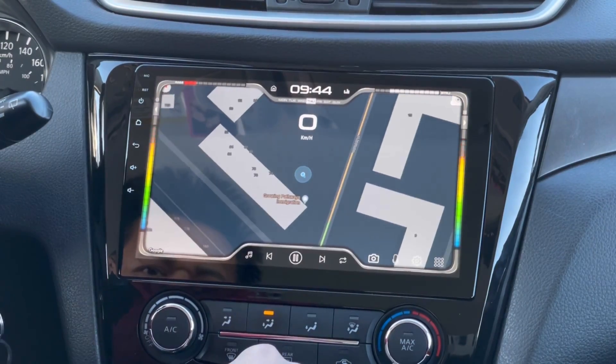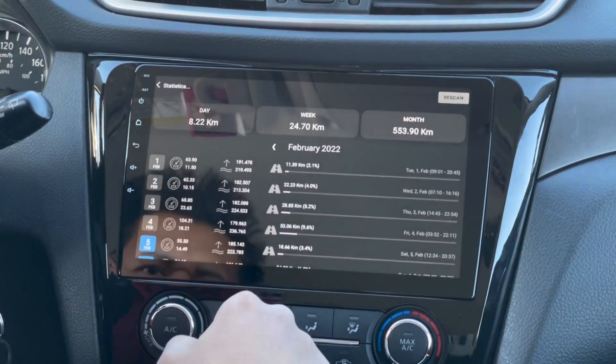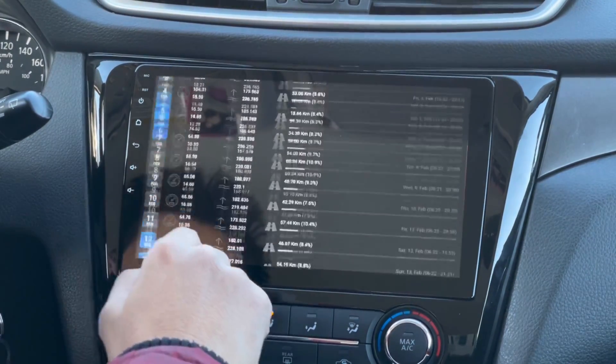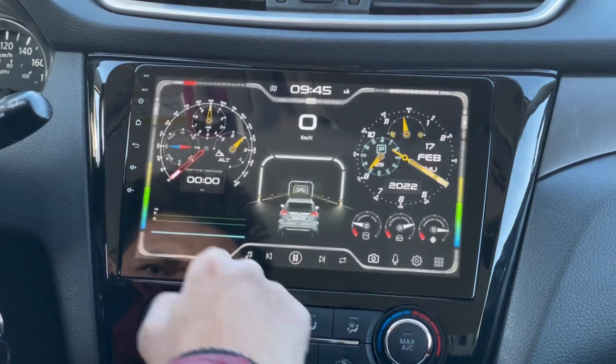Another feature of this theme is that you can view your statistics. On this feature you will be able to see the distance you travel within the day, week, or month. So if you want to view all your kilometers traveled, it's all right here.